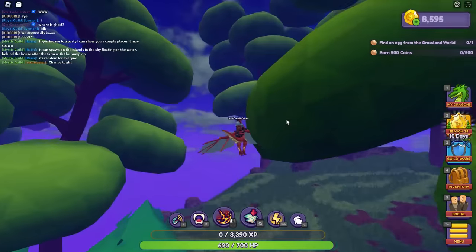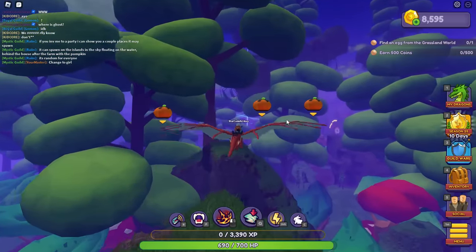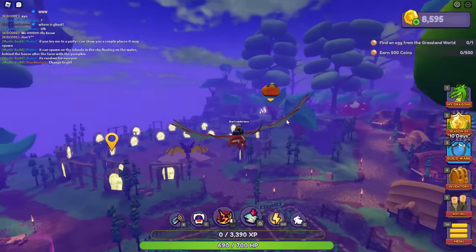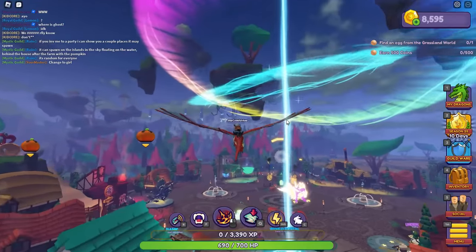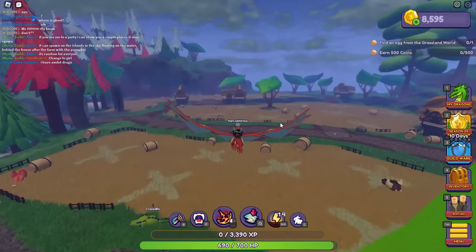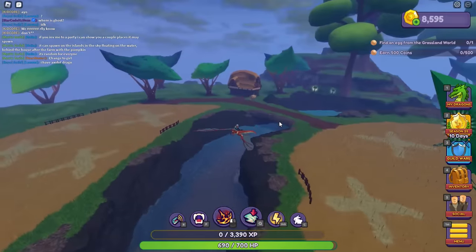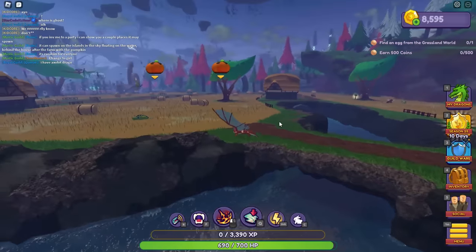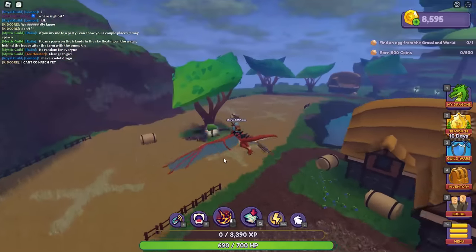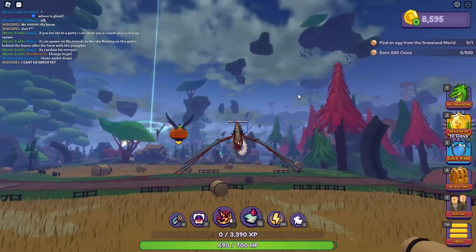Now let's move on to the next location, which is going to be at the farm area. Fly back toward spawn and make your way over to the wheat fields. There's a small chance of a ghost spawning over here on this field area. Keep in mind ghosts spawn randomly, so you just have to keep visiting these spawn locations and wait until a ghost actually appears.